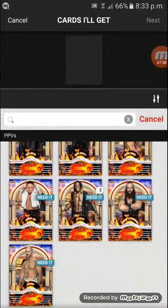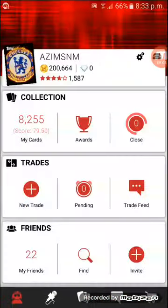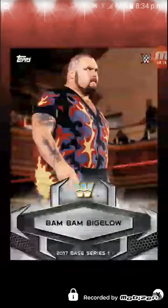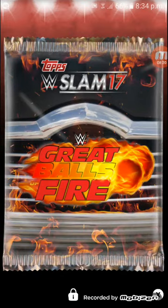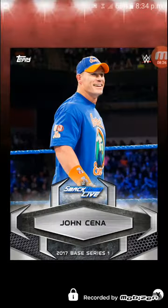We still need seven more cards, so hopefully we can get them in the next few packs. Our next need is Braun Strowman — it's been quite a long time since we got a need. He's going to be taking on Roman Reigns in the ambulance match.